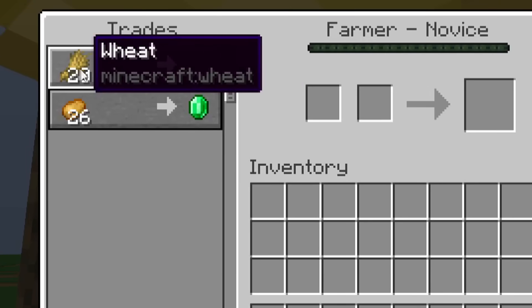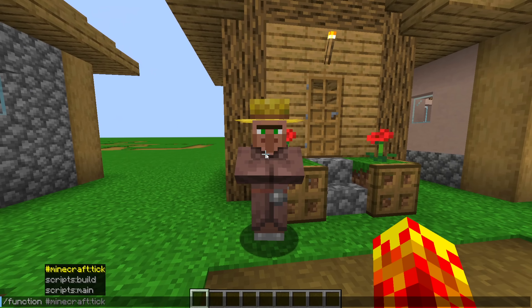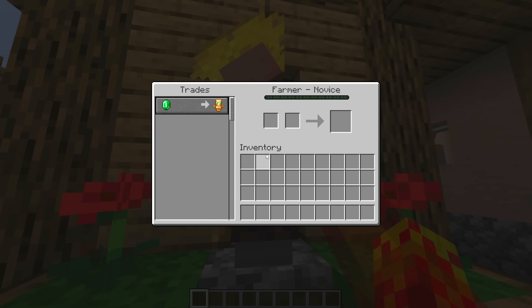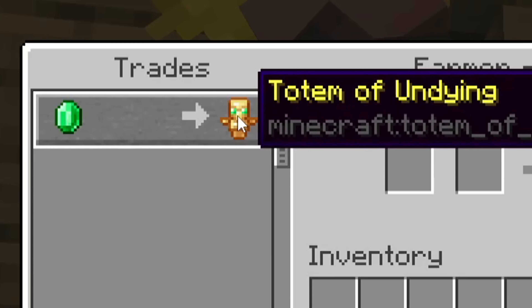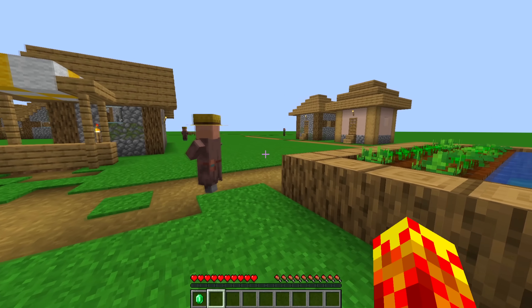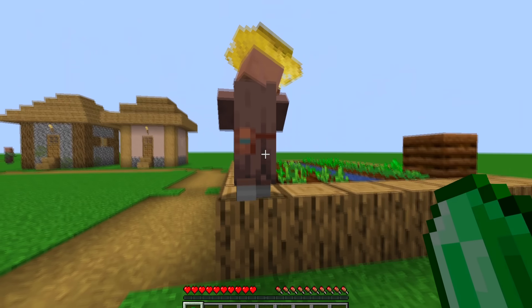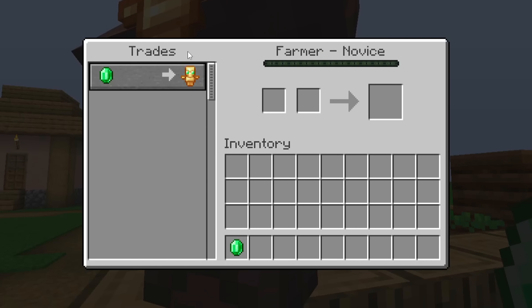These villagers all have normal trades — wheat to emerald, potato to emerald. This is a pretty good villager. But this villager is about to become illegal. So with this command, now every villager trades for a Totem of Undying, which doesn't exist. You cannot do this. You cannot obtain a Totem of Undying through villagers. It's impossible, which is kind of why I've never discovered it until now. Villagers hold items depending on the item you're holding, if it corresponds with an existing trade. So if I hold an emerald, villagers will automatically hold a Totem, because it corresponds with the trade — emerald for Totem.